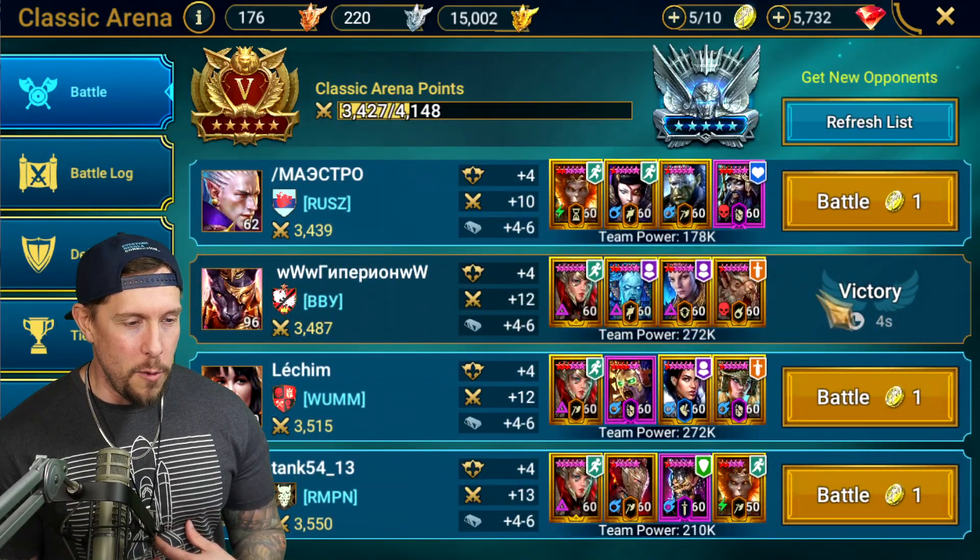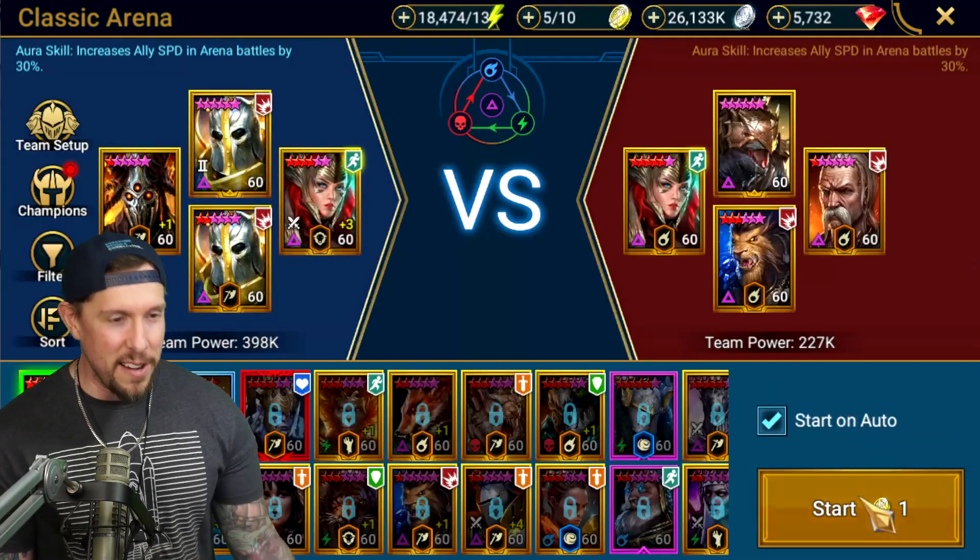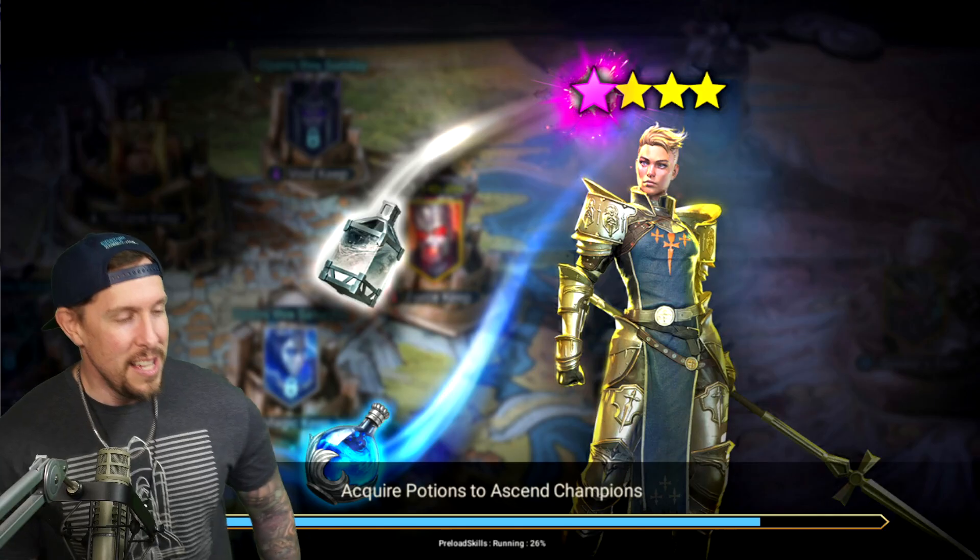Let's do one more — I kind of want to face a Taurus team, some meta champs. Are you noticing a huge damage difference between the two Hegemons? I don't know if it justifies the boots setup, but he kind of gets the job done once and he's kind of done.